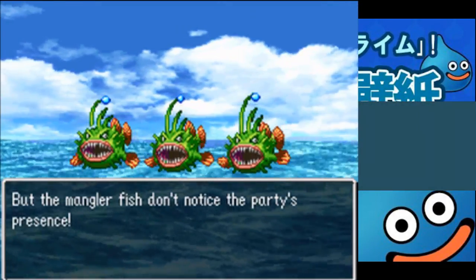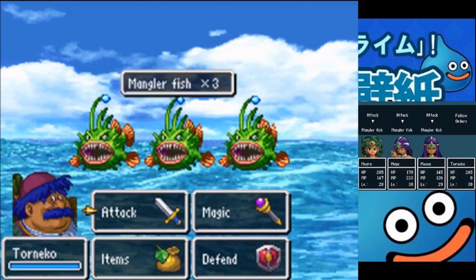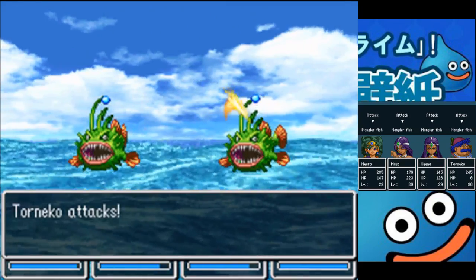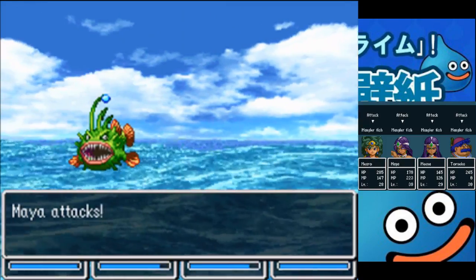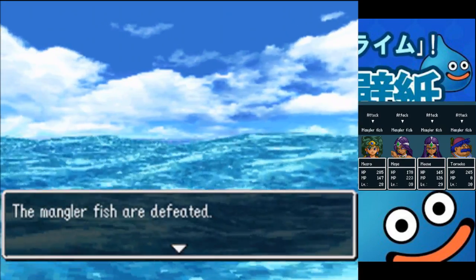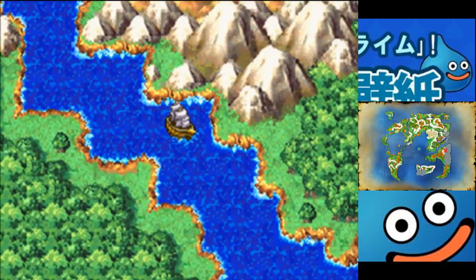Mangler fish — they didn't notice our presence. We'll just have ourselves attack then. Down they go. I think Miro might be my lowest level party member.